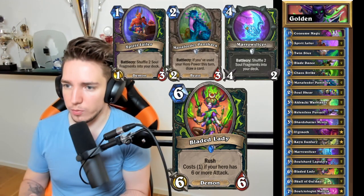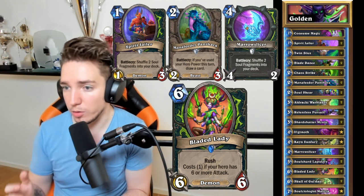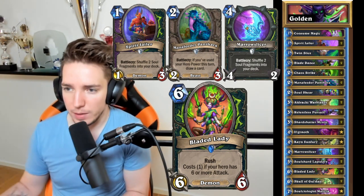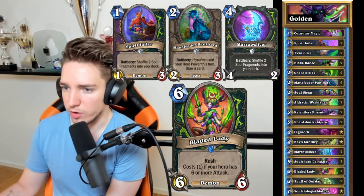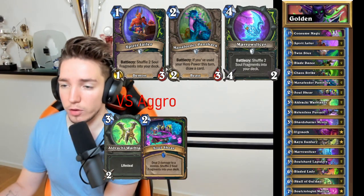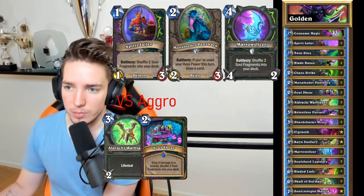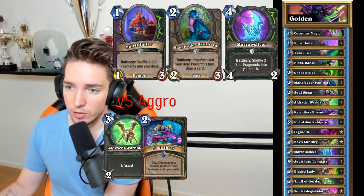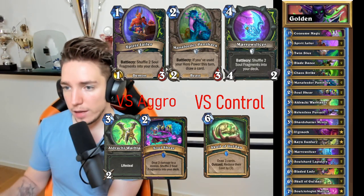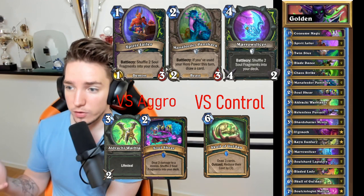When it comes to mulligan with this deck, I like to look for Spirit Jailer, Mana Feeder, Pantera, and Marrow Slicer in pretty much every single matchup. Bladed Lady is a good card but it's not a card we generally keep in the mulligan. Against aggressive decks you also look for cards like Eldrachi Warblades and Soul Shear. Warblades are also very strong in the mirror so you want to look for it there. Against control decks the other card you really want to look for is Skologoldan.